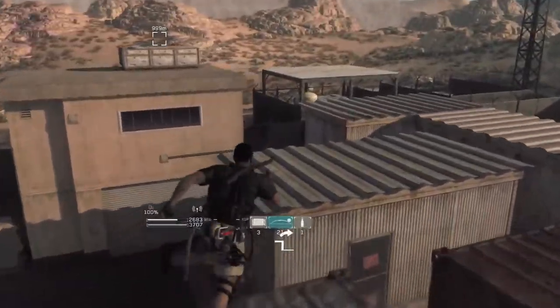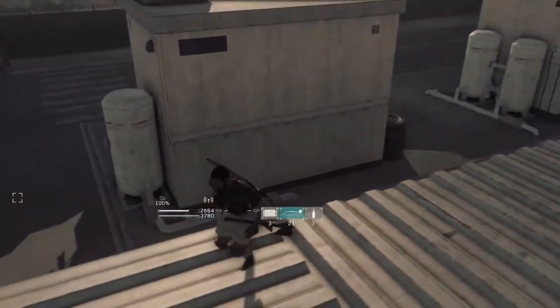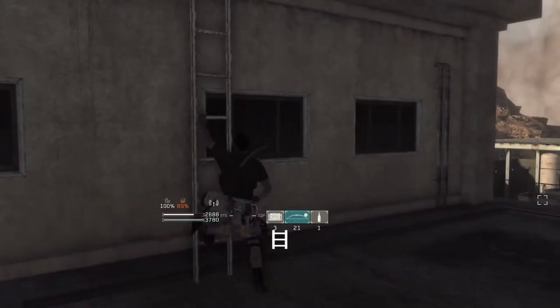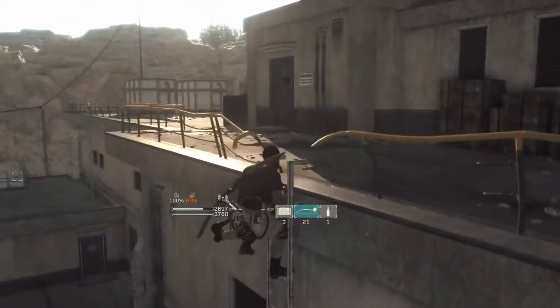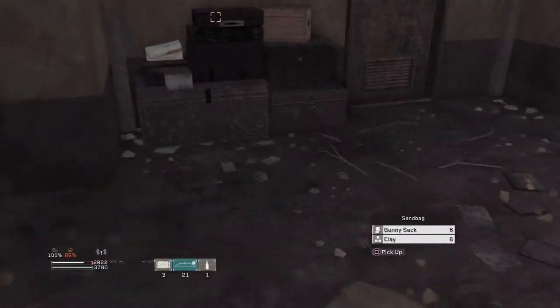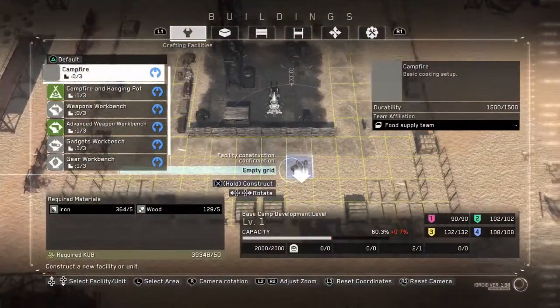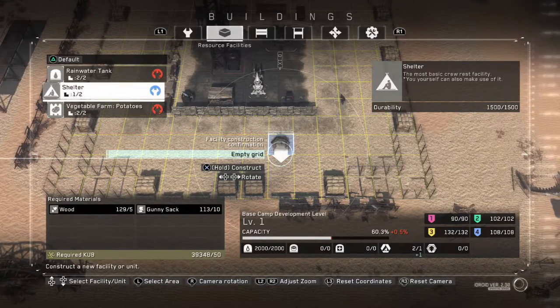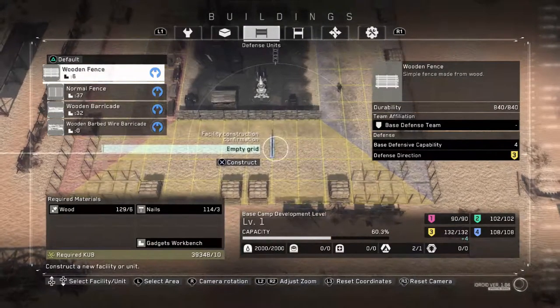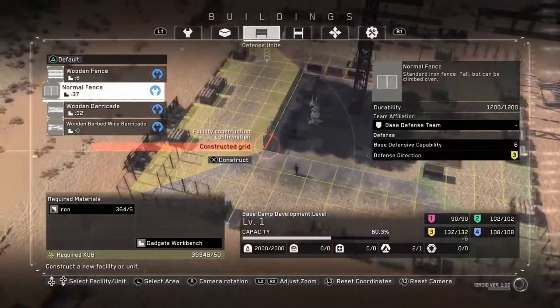You also need to make sure your crew is healthy, fed and hydrated, because if they're not they won't perform well and they'll die. To keep them going you need to provide food, water and medical supplies. As you progress into the story you'll gain access to farms and water tanks so they can take what they need — these collect shared resources and nourish your troops. The more crew members you have, the more resources you need. You can also build a mutualization facility for food, drink and medical supplies to dump what you don't need into a shared resource pool for your crew.